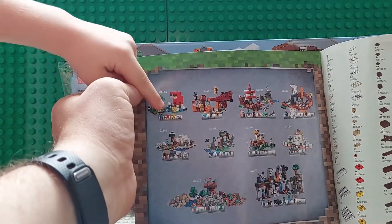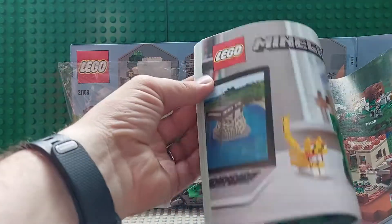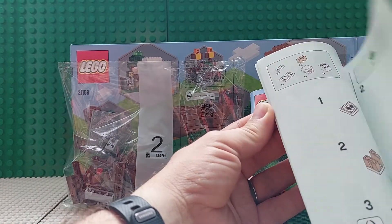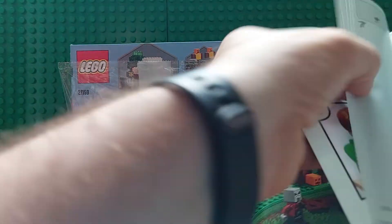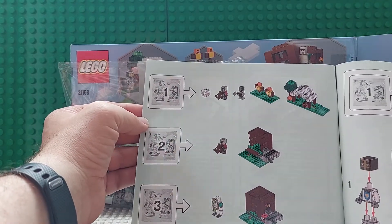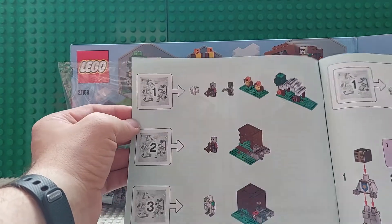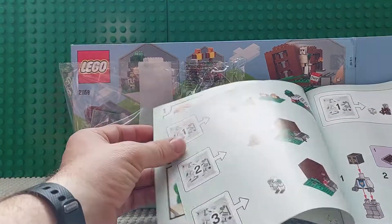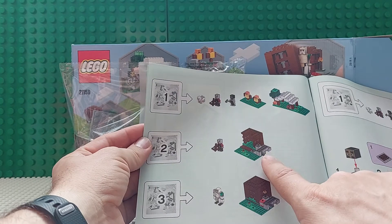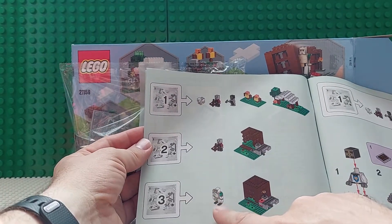A red sheep and a yellow sheep — mustard and ketchup! Flipping through the manual, they've got a crafting table too. It looks like there are three bags. Bag one will have a pillager, a sheep, and the knight, plus the targets. Bag two is going to have the other pillager and the cage, or the front of the cage for the iron golem. Bag three has the iron golem and the TNT.